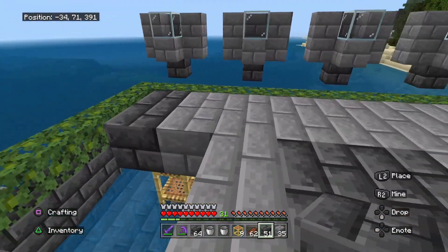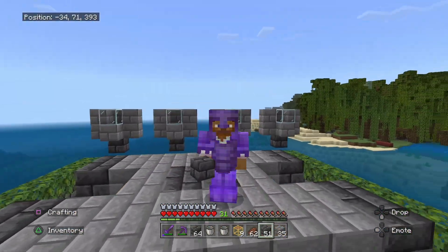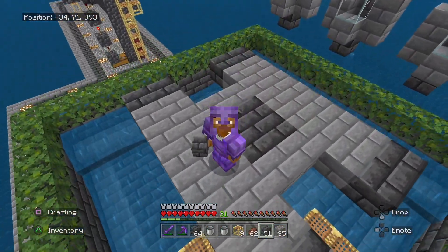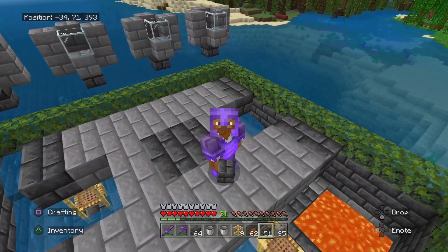From here you want to go two to the left and then four blocks down. Once you've built four blocks away, you want to build four up. Then build one out and then seven out this way. In the middle right here, what you guys want to do is build out four — like this — and you want to do that twice. This is where your beds are gonna be.